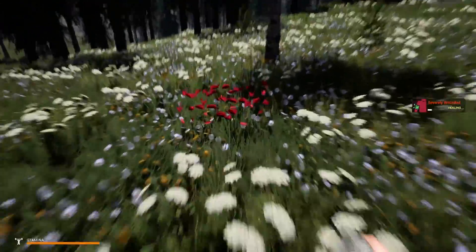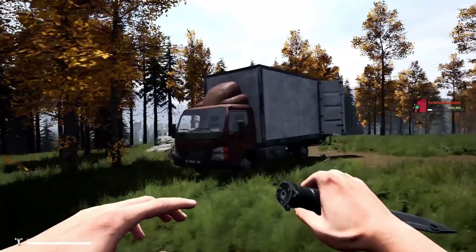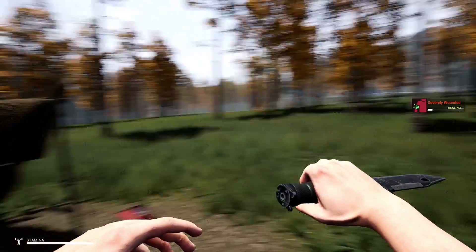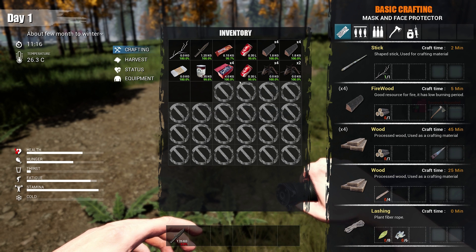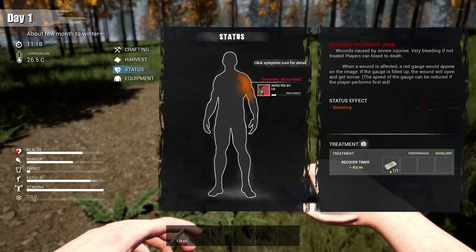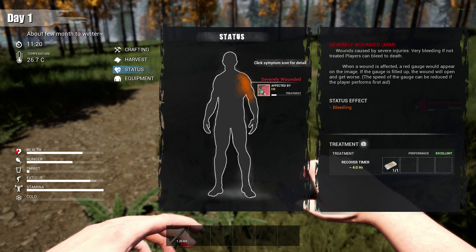There's a car outside that we can slowly start to repair. A little box truck back here, a little campsite as well. Hopefully no zombies. Got some components, bandages — nice. I hear a zombie. Some soda and a little bit of scrap metal here. It looks like just an inventory item count rather than a weight system. We can use the bandage. Let me go ahead — treatment. So we click the symptom icon for detail. Performance: excellent. Three for treatment.